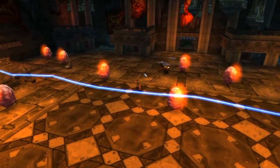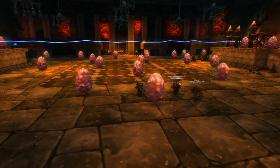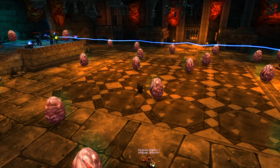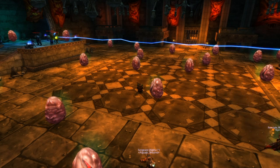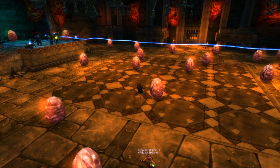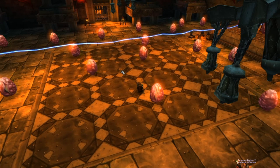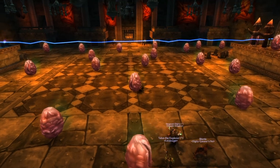While you're taking out the eggs, adds will spawn from four pillars. There are three different types: mages, melee (called legionnaires), and dragonkins. You want to kill the mages first, then the legionnaires, then the dragonkins. Dragons can be kited or slept if you want — it's completely up to you.